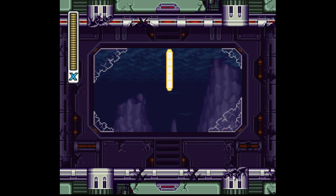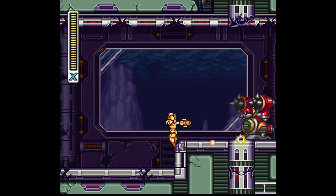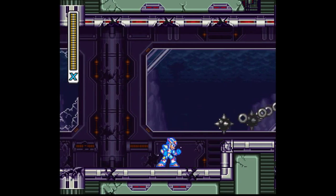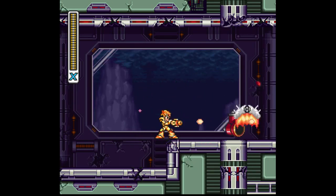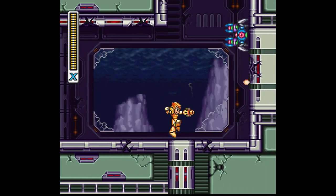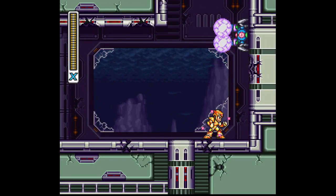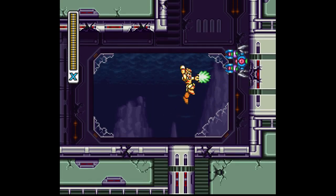Let's see where the second stage of Doctor Doppler's lab takes us. I like what he's done with the place — it's all nice and destroyed. Very mad scientist-like. Nothing like having a thunderstorm on the mountainside happening next to your fortress to scream out 'I'm a mad scientist kind of guy.'